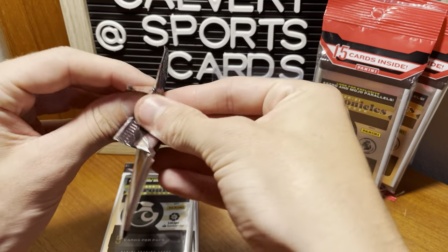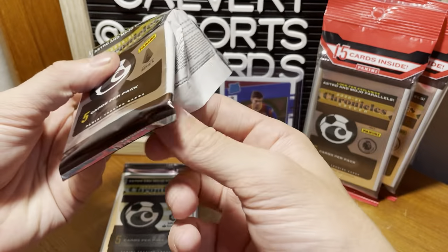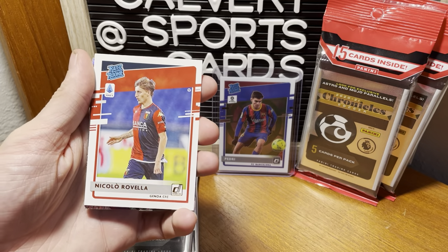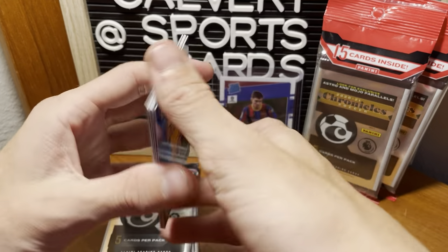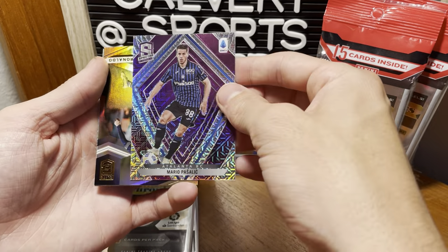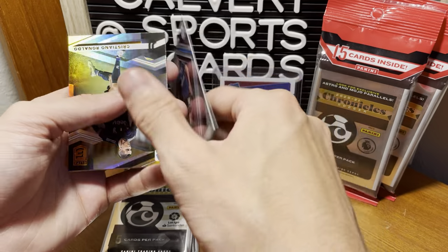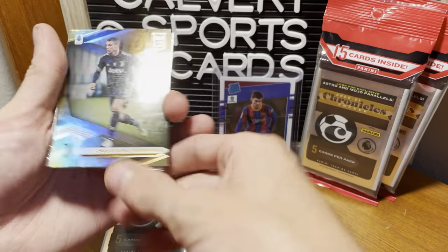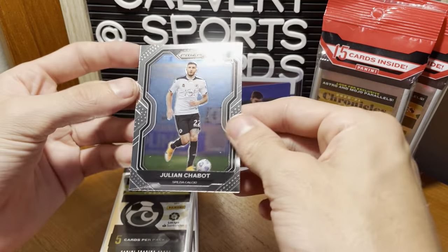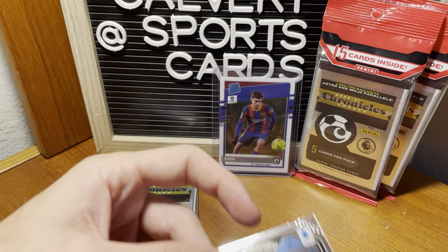Solo pack number two — even if that Pedri's not worth a lot, I'm happy with it. Rated Rookie of Nico Rovella. This is the Serie A if you haven't figured that out. Juan Brunetta, rookie. Spectra, Mario Pasilic. Prism — Rinaldo, Elite. And Julian Shabbat. Rinaldo — I'll take it.